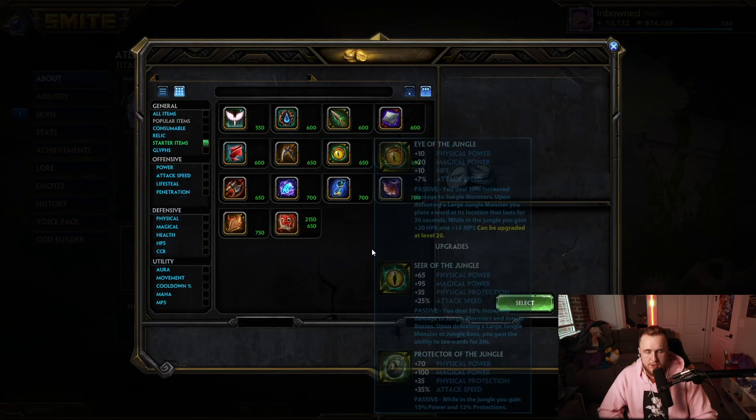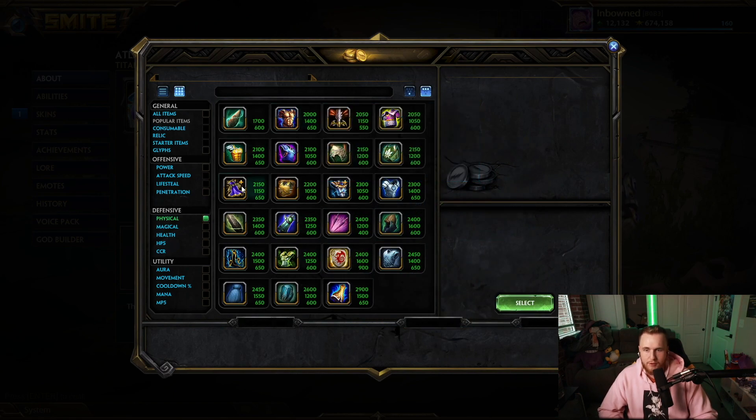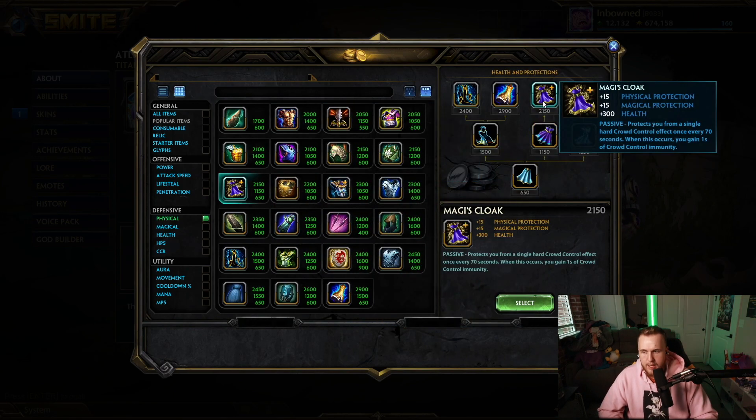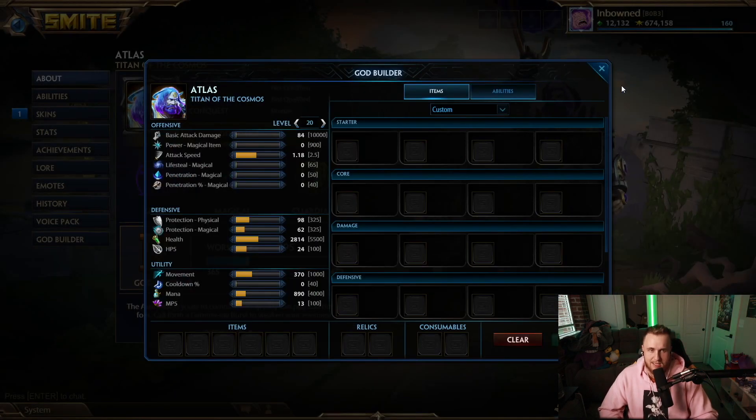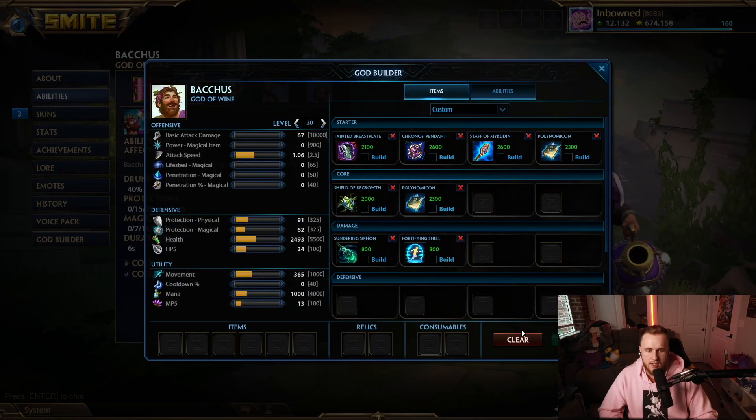Next up, Atlas. Atlas is another one that can use just about any item, but I think his best item is actually Magi's, just for the fact that he doesn't have any CC immunity and he's kind of a sitting duck a lot of the time. His dash can get caught pretty easily — somebody just has to stand in front of it. So Magi's is going to be Atlas's best item.